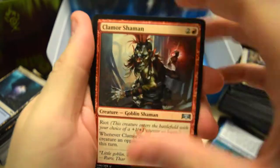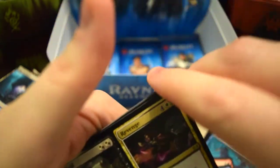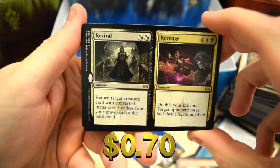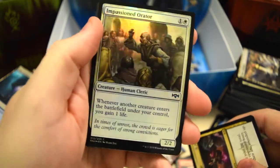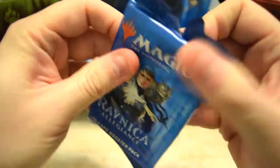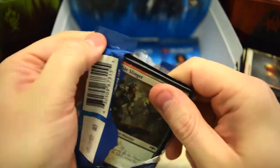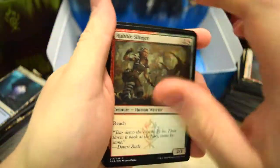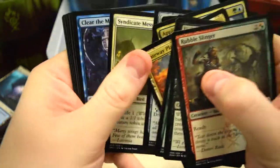Shaman, Constraint, and for our rare we've got Revival and Revenge. Another foil — just a common. We're gunning for the win now. Can we get a third shock land or a second Planeswalker? That's what we're looking for.